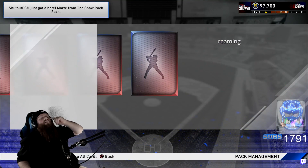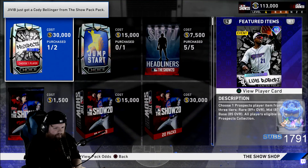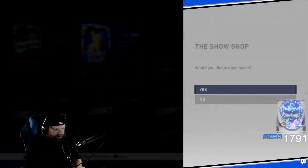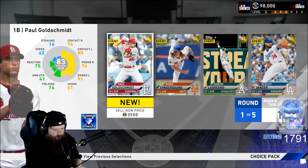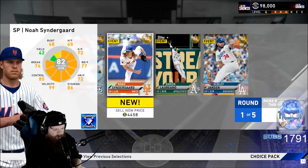Ballin' is a habit — I never pull a diamond from the ballin' is a habit pack, to be honest with you. Fuck! I wanted to try to bait him. Chat, let me ask you a question. First off, I think the jumpstart pack is totally worth the stubs if I'm not mistaken — we're gonna see. I think this was totally worth it last year. So you get a gold right off the rip. I'm gonna take Cinderguard — right, yeah, I'm gonna take Cinderguard.